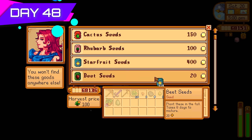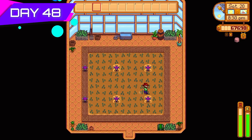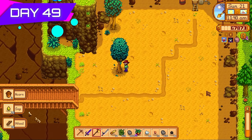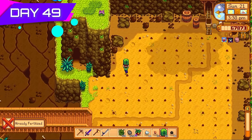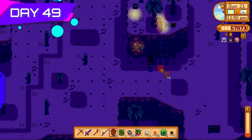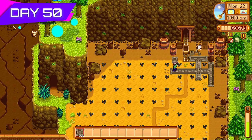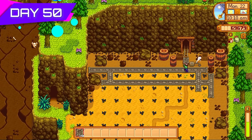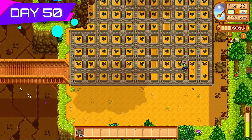Purchased more star fruit seeds to fill up the greenhouse. Planted those with six iridium sprinklers — another nice money maker. Cleared the quarry of trees to use the space for a tree farm. Hundreds of trees planted in the desert with remaining tree fertilizer so they'd grow fast. Back in the quarry on day fifty, I laid down paths so debris wouldn't grow and stop me collecting efficiently. Also went to Pierre and bought wheat — the great thing about wheat is it survives through summer into fall, so it's a great placeholder.